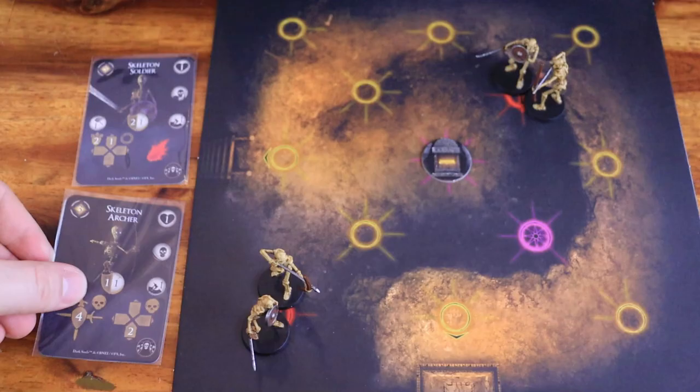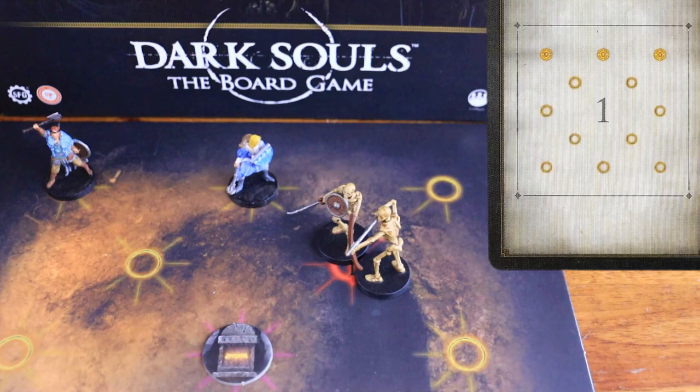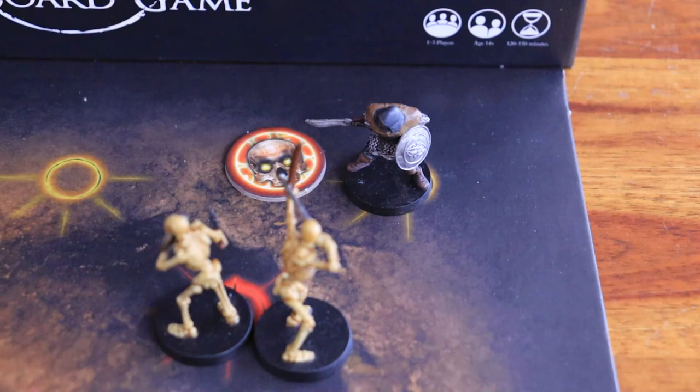Take the data cards for each enemy in the encounter and leave them near the board. Once you have done the encounter setup, each player chooses a character start node, which are the nodes highlighted in yellow on tile number 1. If a starting node has a tombstone, barrel, or chest on it, you can only choose the other nodes. Next, choose which character plays first and place the aggro token on that character's model.